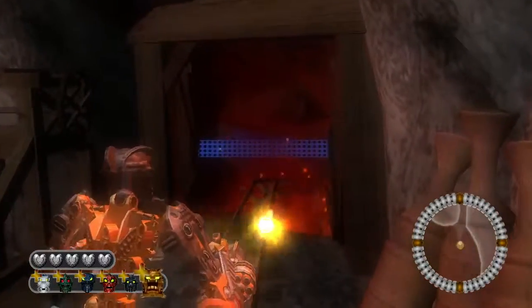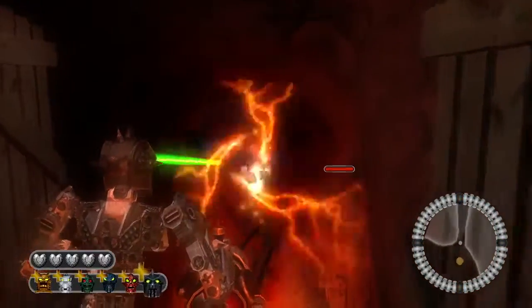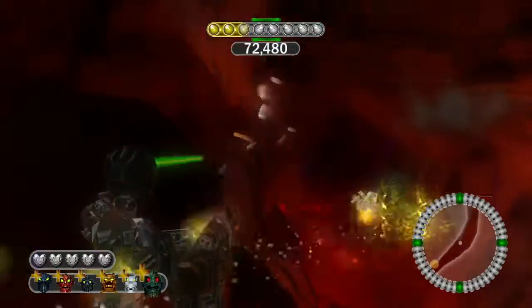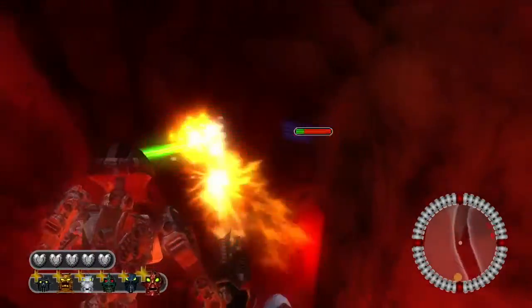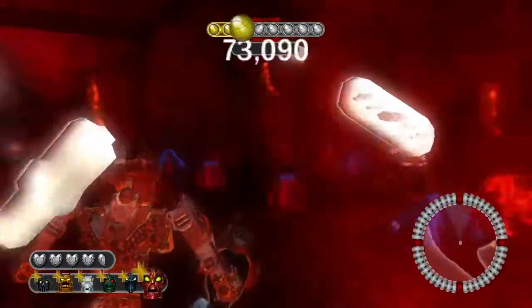For the Toa and Matoran like Nuparu, Hahli, and Kongu, their weapons are held by two hands. But Tahu, Jaller, and Hahli's weapons completely cover their hands.